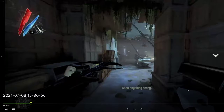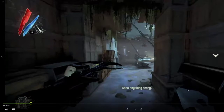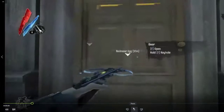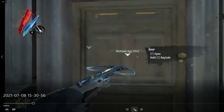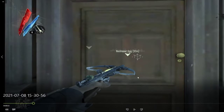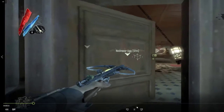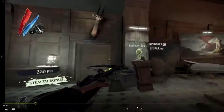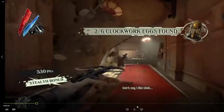Once you come into the downstairs, there are three possible guard configurations where they can be. The best case scenario is what we're about to see here, and if you get this, you're completely set. You'll have the guard on the right walking towards you, and there'll be a guard walking through the main corridor. What you can do is grab the egg, grab the front door key in case you need to come downstairs, grab the other egg, and go back upstairs.